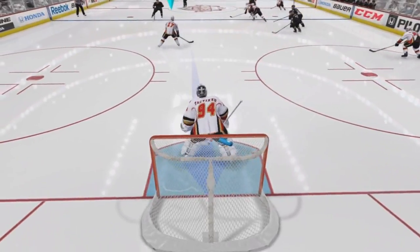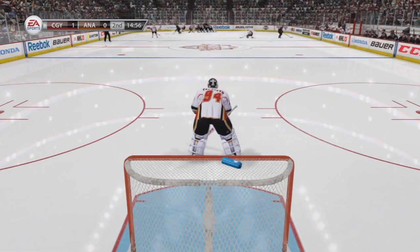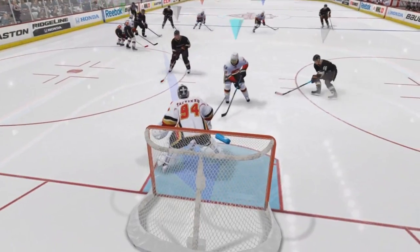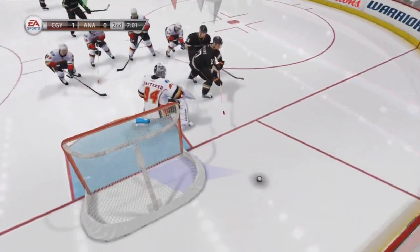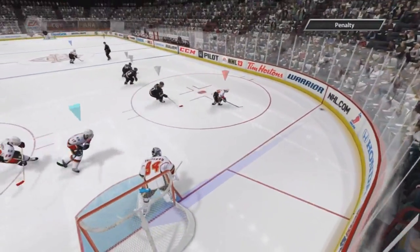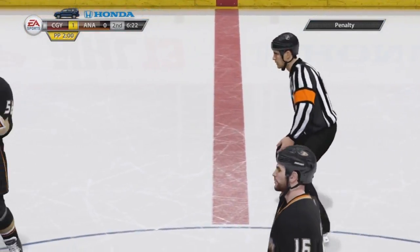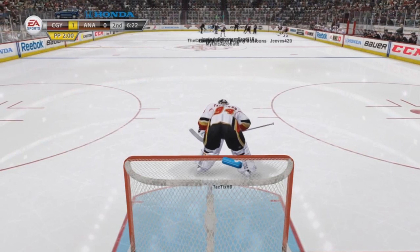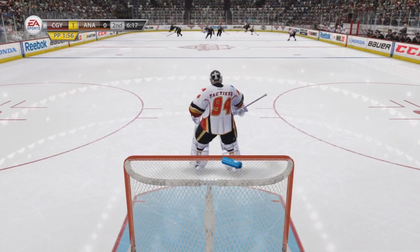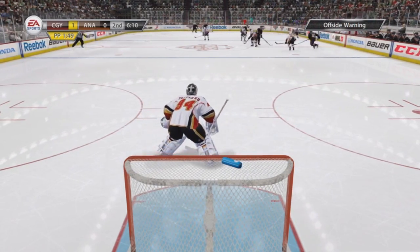Big hit there, big save. Put the rebound out but at least they kicked it to the right — my team was able to get rid of that rebound pretty quickly. They're playing pretty good defense. Right there, made the save but the puck fell through my pads — luckily not into the net. As you can see it's hugging the post. That's something my computer goalies never do. The guy will deke and they'll always come off the post.